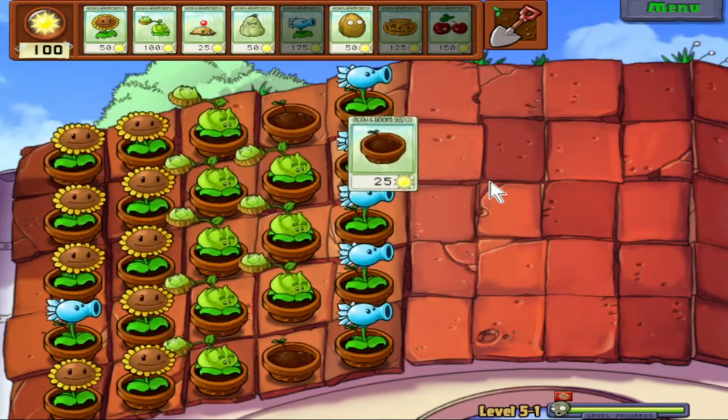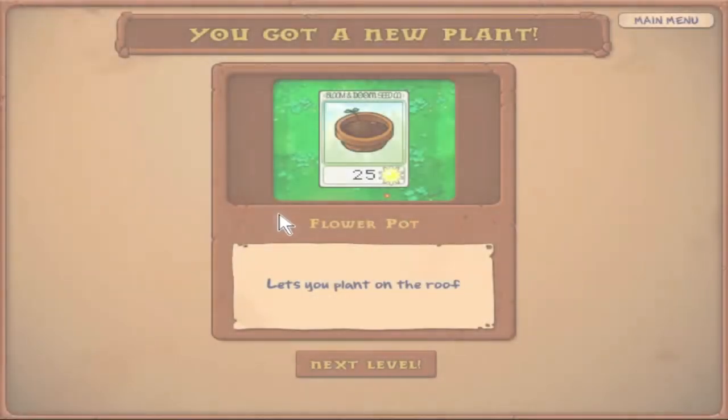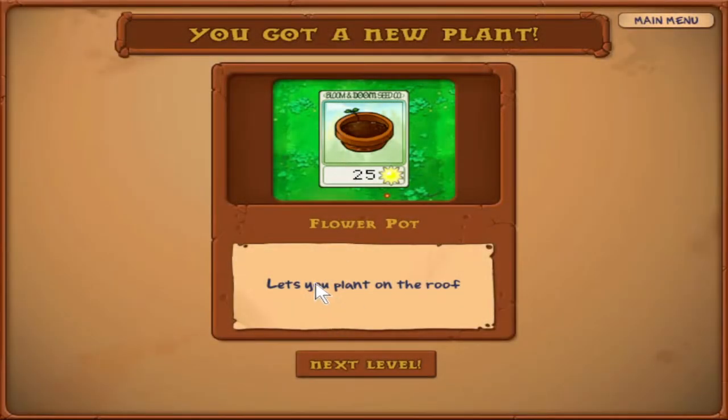Let's grab ourselves a brand new plant. Hey, that looks familiar - it's the Flower Pot, for 25 sun. It lets you plant on the roof. This basically allows us to bring Flower Pots onto rooftop levels and put them on the roof, allowing us to use up more spots. While that first level gave us a fairly large amount of spots, future levels won't be as generous. You can bring Flower Pots on non-roof levels where they can act as a temporary barrier, but I don't know why you would.